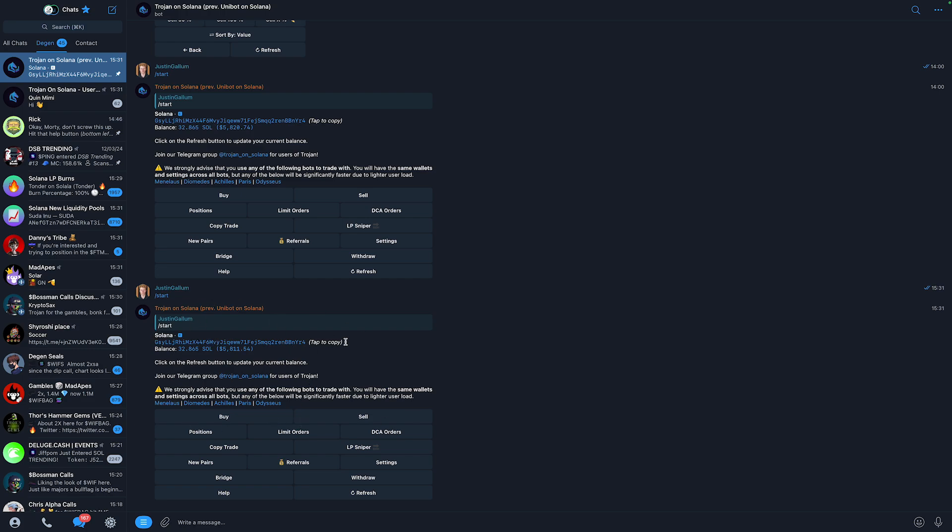Once you've done that you will be brought to this page and it will automatically generate a wallet for you. It will say 'tap to copy' — you can simply select it and copy that. That's basically your wallet. Everyone of course gets a different wallet, so just copy your wallet address.